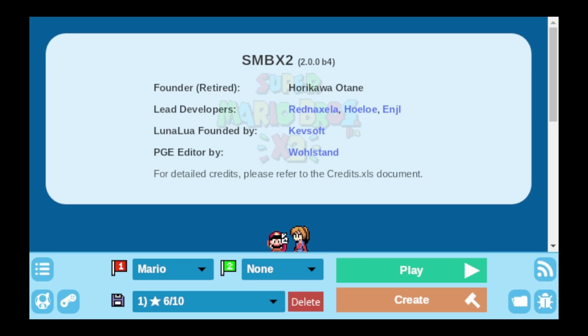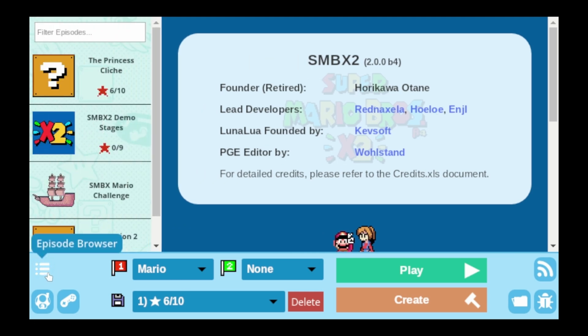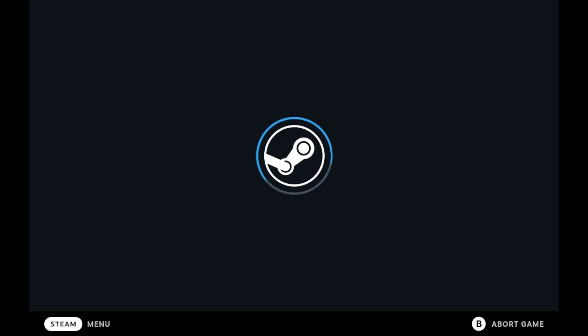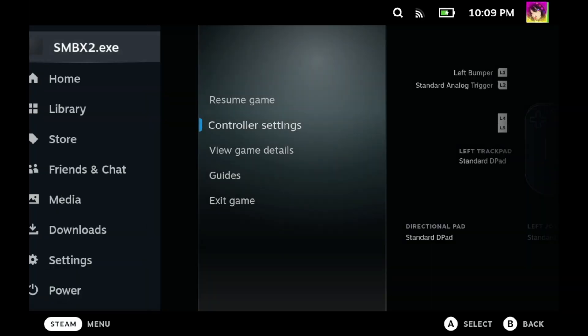The next fangame is a game that did work on Steam Deck, and now it doesn't. I set this up through Bottles, and all of a sudden the bottle shortcut stopped working. I tried to add it directly to Steam itself — the launcher part works, but the game itself doesn't. I really wanted to talk about Super Mario Bros. X2, but maybe I'll do that in a follow-up video if it works.